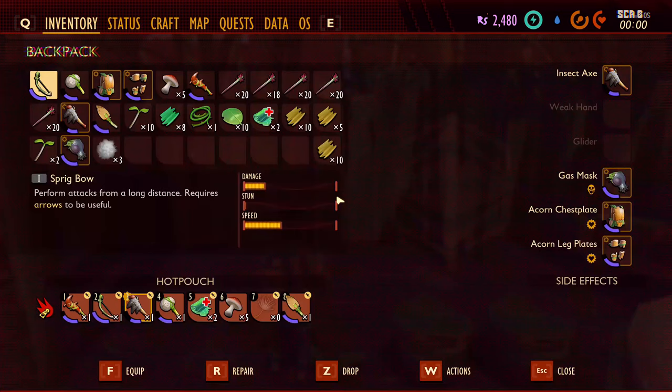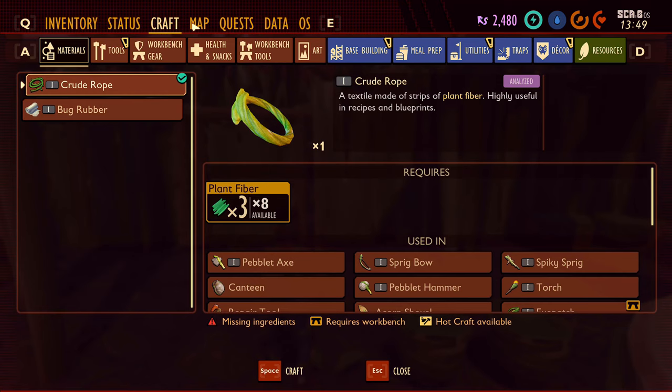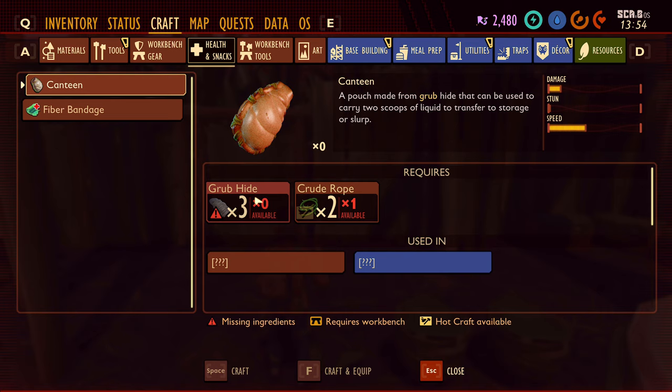Alright, that thing's cooking. I'm trying to remember what we were even doing — it's been a little bit. My mutations, we aren't even that far yet. What we do want to do is grab a canteen, so we need more grub hide for the canteen. We're going to find some grubs.